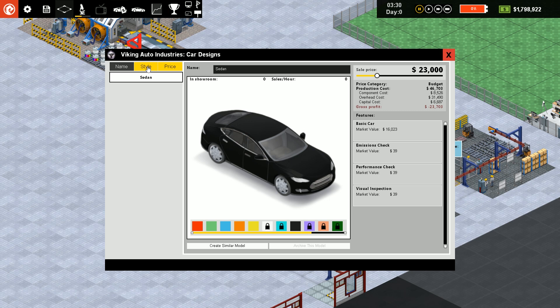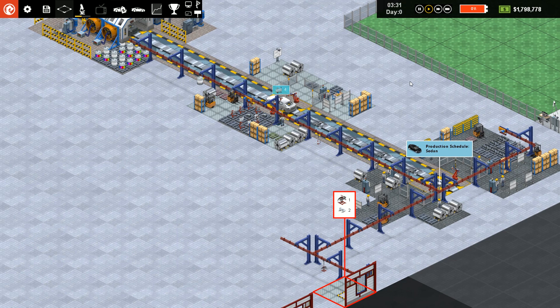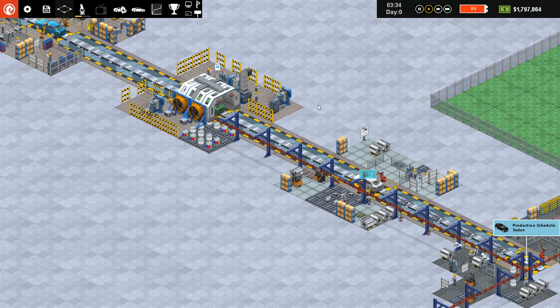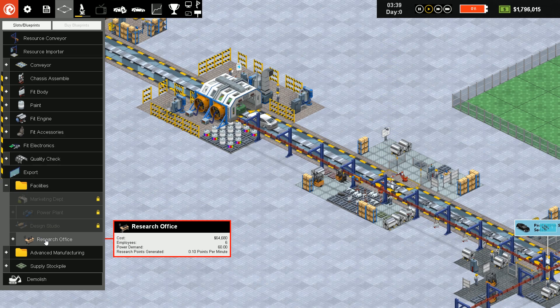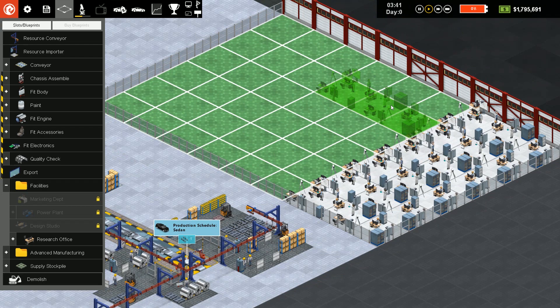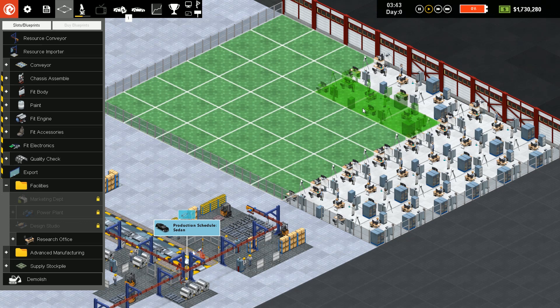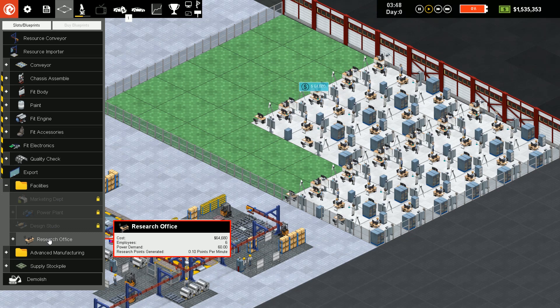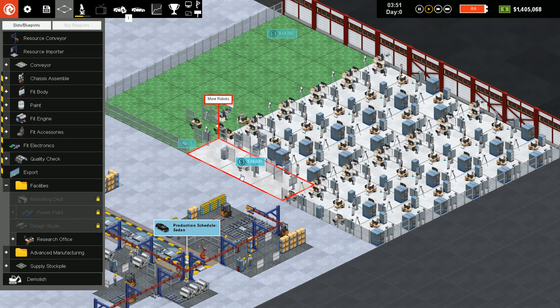You can create a similar model and put some different features on it. I don't know how much the research offices cost — $64,000. I'm going to do some more to speed up research considerably.